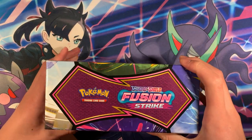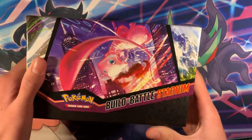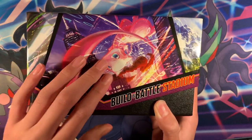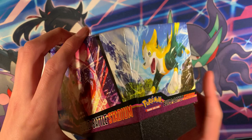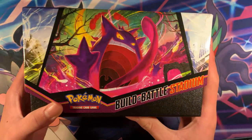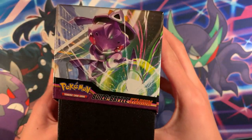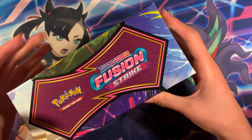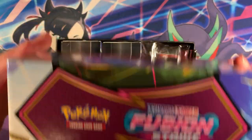So inside the box, let's actually take a look on the sides of the box to see the artworks. Here's the Mew VMAX art, very nice. On the other side we've got Bolten. And also Gengar VMAX on the back, and Genesect V on the other side. Pretty nice, and it also says Fusion Strike right there. Pretty cool box.